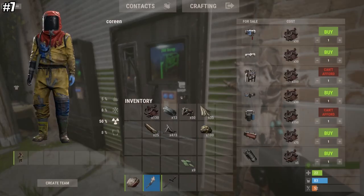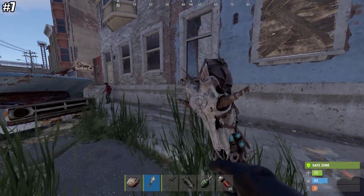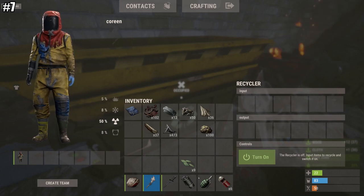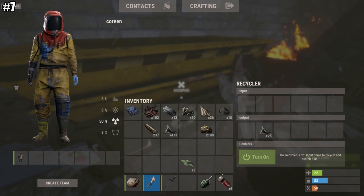Tip number seven is for all of you at the outpost looking for gunpowder. If you want gunpowder at the outpost, you can buy a smoke grenade for five scrap, and that is going to net you 18 gunpowder and 25 metal fragments.